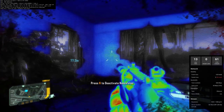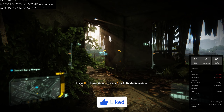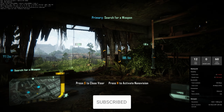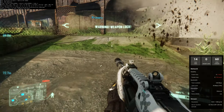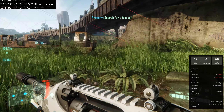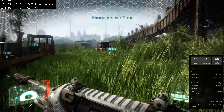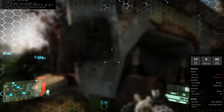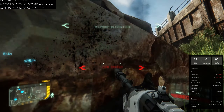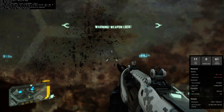Crysis 3 was all about the customization of not only your nano suit abilities but also your weapon, so you can change your attachments and stuff on the fly. Just look at these graphics — it's absolutely stunning and running absolutely flawlessly. You can see it's using the 2080 rig, and my monitor resolution in the display was set to 2560 by 1440.